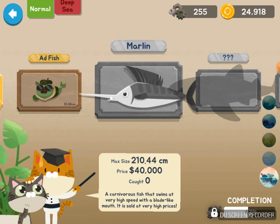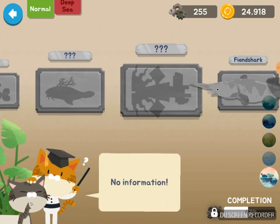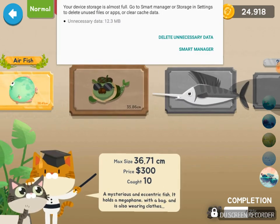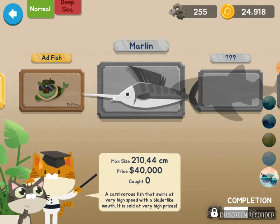We have all these very special fish that need an announcement when they spawn. I've seen the marlin and fiend shark but I have not caught either of them. Unfortunately they're really strong and it's annoying.